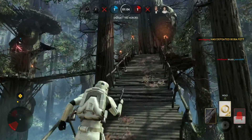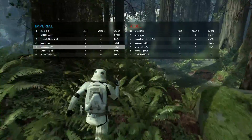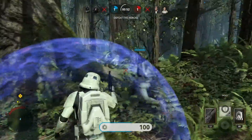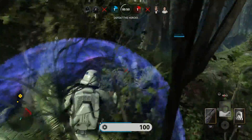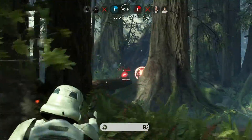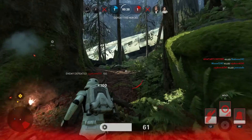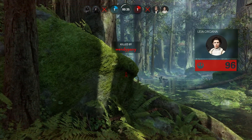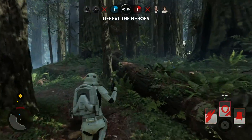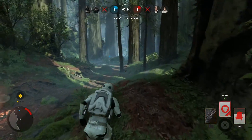Stop shooting our teammates — it's not cool. Oh no they killed her — that was going to give us more points. There we go — that saved us. He's on that bridge — he sees us but couldn't kill us. Looks like Leia is camping in the back — that's a smart move by them, they tied up the game.